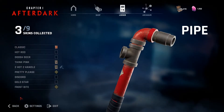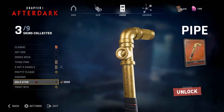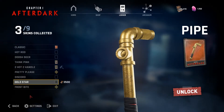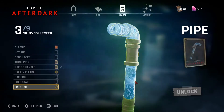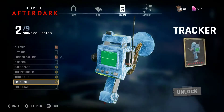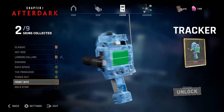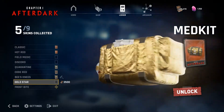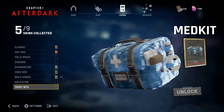Now we're going to the weapon cosmetics. Here we have a gold pipe. The two themes for the weapon cosmetics are gold star and frostbite. The gold star is very golden, which is really nice. Then we have the frostbite, which is really interesting because it looks so see-through — that's one I'd like to get. We also have the frostbite for the tracker, and the gold star med kit, which looks extremely glittery, along with the frostbite, which looks like a big cube of ice.